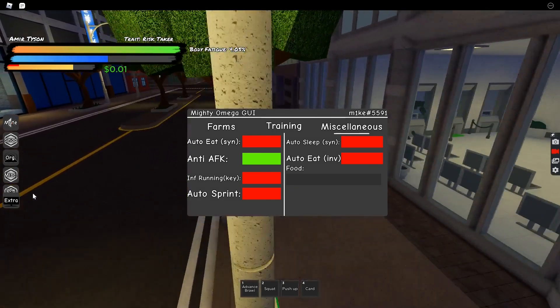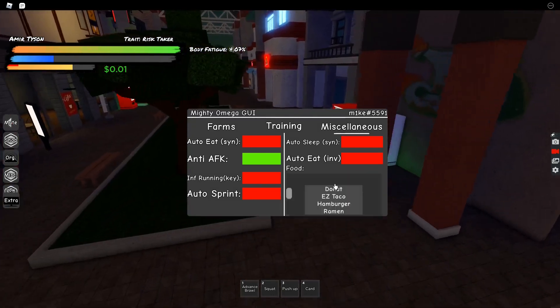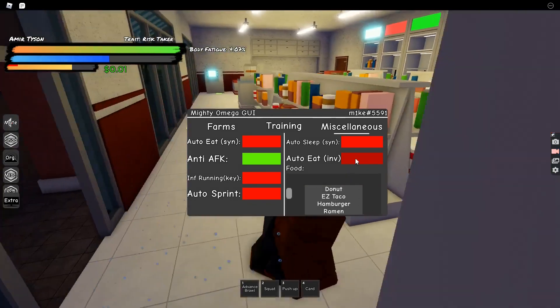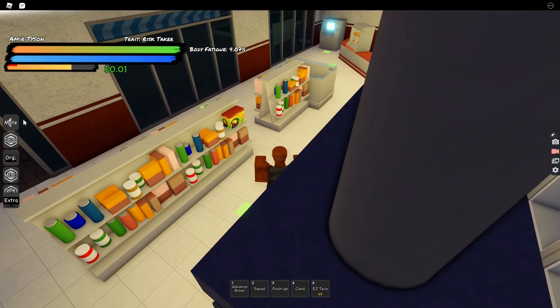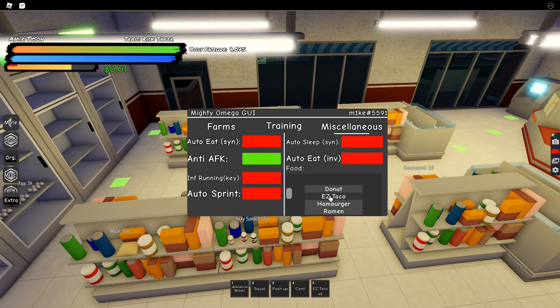Auto Eat is interesting but doesn't work with all foods. It only works with four foods: donut, easy taco, hamburger, and ramen. When your hunger bar goes down, it will stop whatever you're doing - most likely training - and eat the food until you're no longer starving. It won't let you reach the starvation point, making sure you eat before that so you don't lose any muscle. That wraps up the showcase of this script.